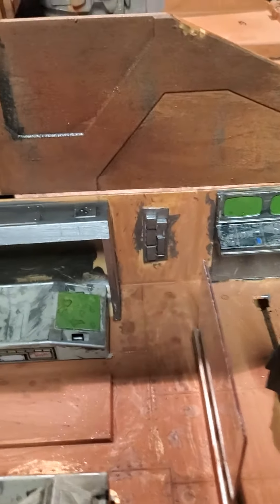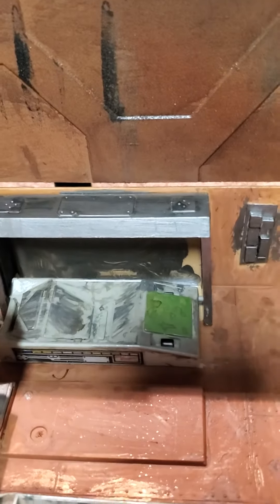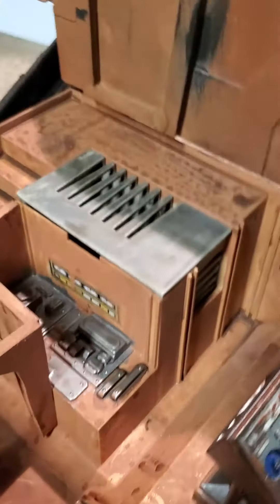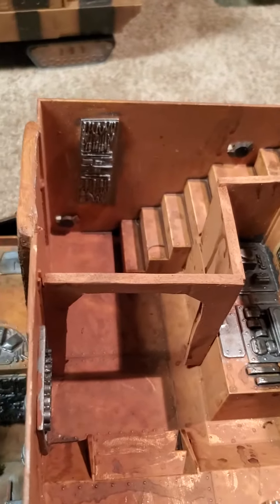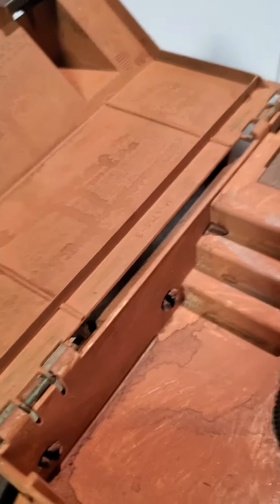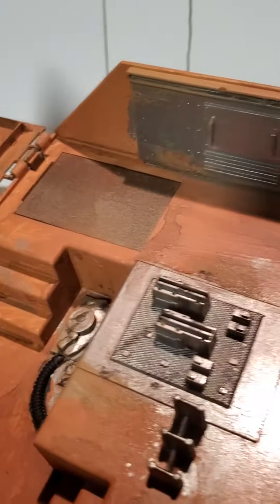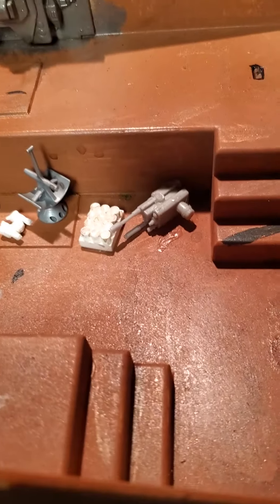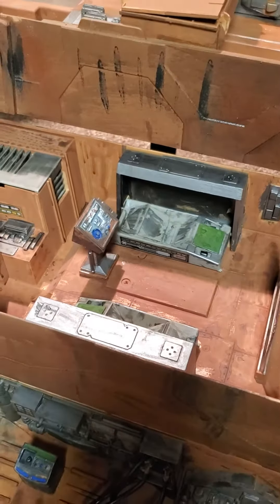Second level — droid rebuild status check type thing. Built a little wall and passageway in there for them, a little bit more authenticity. Third floor is kind of an open area — little Jawa station in there to watch out what's going on in the back, some spare parts and everything going on.